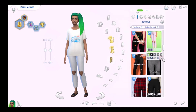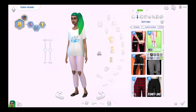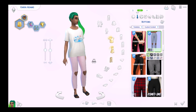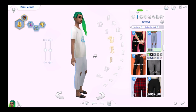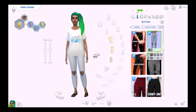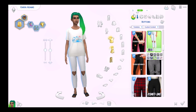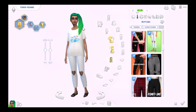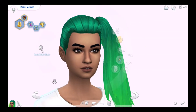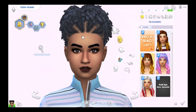Then we have these jeans — they have a little heart-shaped cutout at the knee, which I thought was very cute. I only wish it was a little more 3D but I guess that's super hard to do. It comes in all these denim swatches. She's just wearing the Get Famous slippers, but yeah, that is my short CC haul.